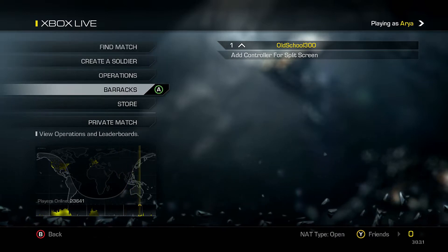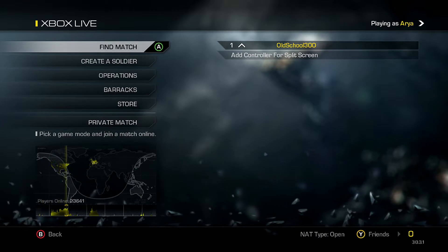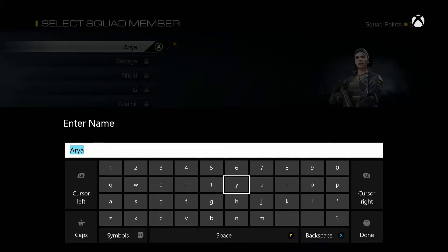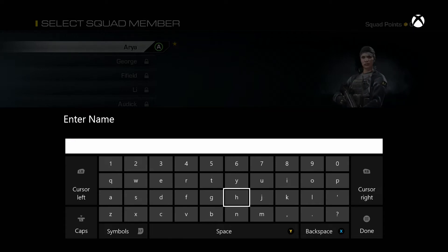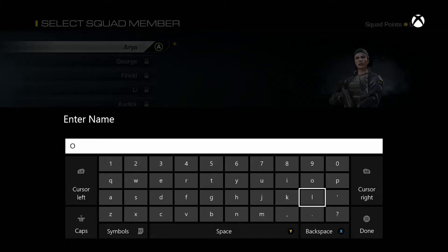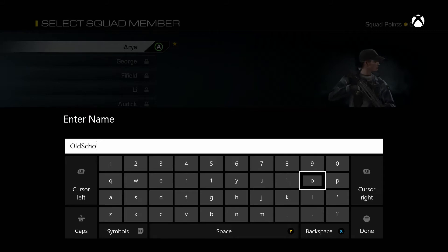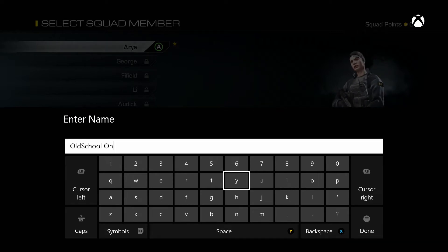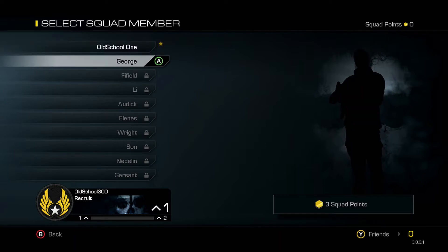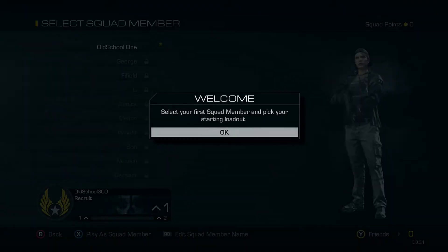I enjoy doing live comms, so I'm on my secondary account — you can see 'Old School 300' here. We're gonna pick our first loadout, and we'll call it 'Old School One.' That's the only one I have, so we're gonna play as that squad member. We'll go into Create a Soldier.